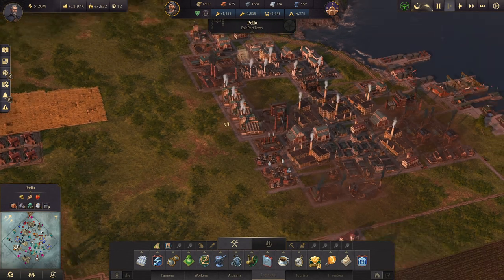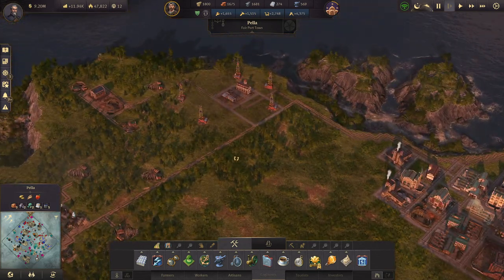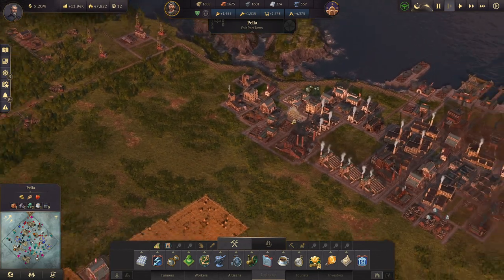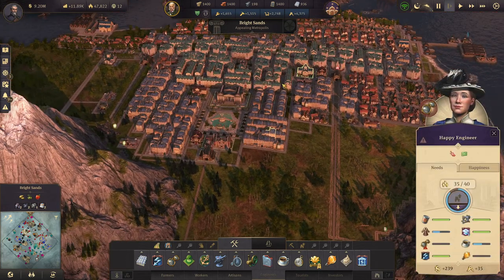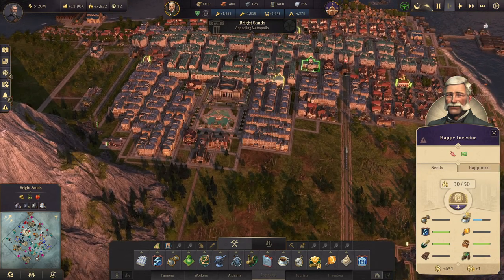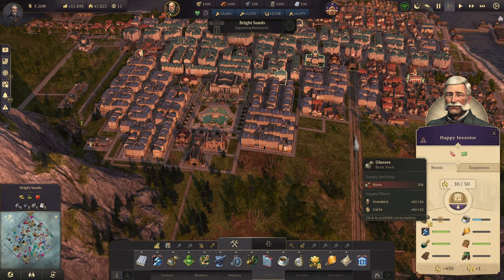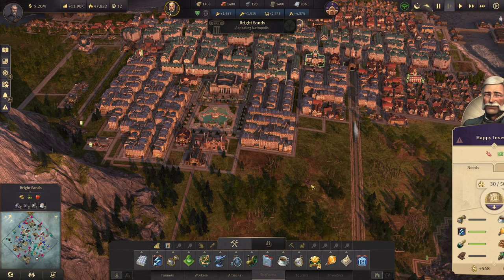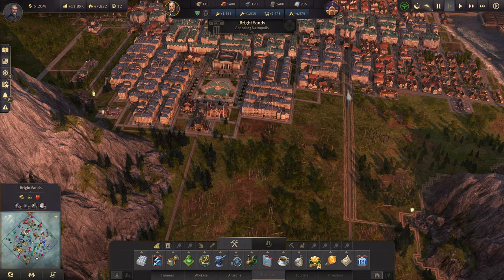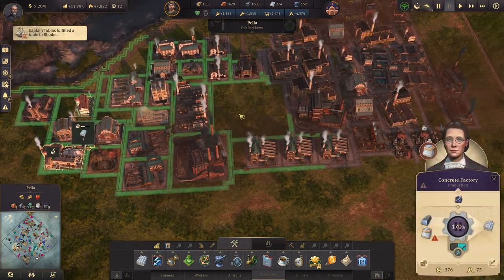Welcome back to the Anno 1800 Let's Play Expert Campaign Mode. I wanted to start by saying we have a lot of needs to fulfill here — the engineers are not looking too good, and the investors aren't either. We're having a huge issue with coffee, light bulbs, glasses, and chocolate. We don't even have any production for steam carriages quite yet. Light bulbs are suffering and none of my production buildings are actually out of resources.